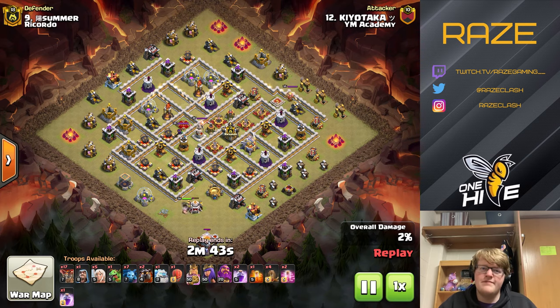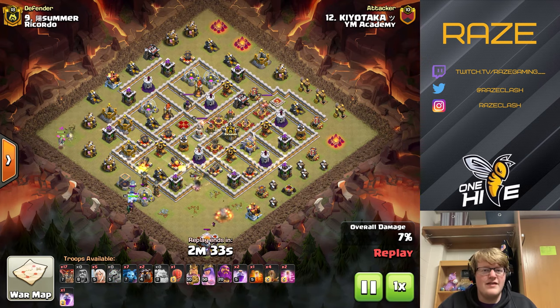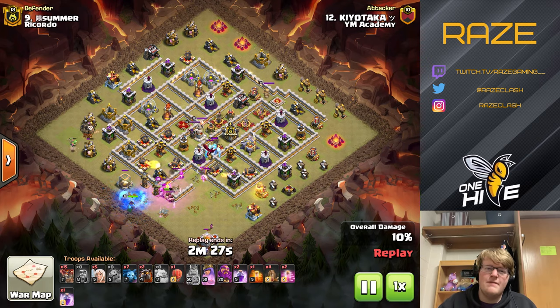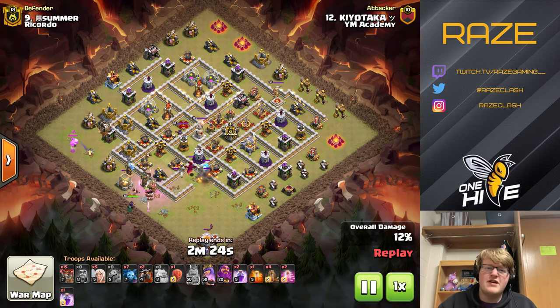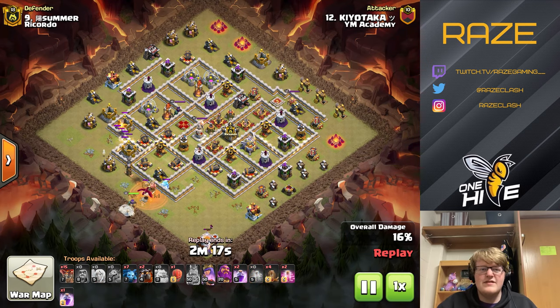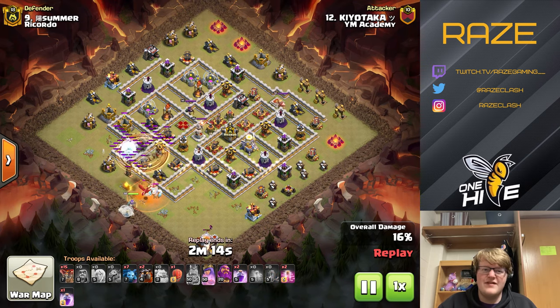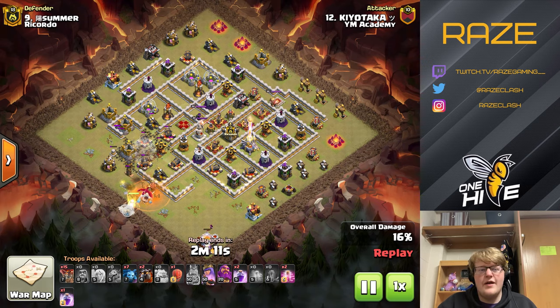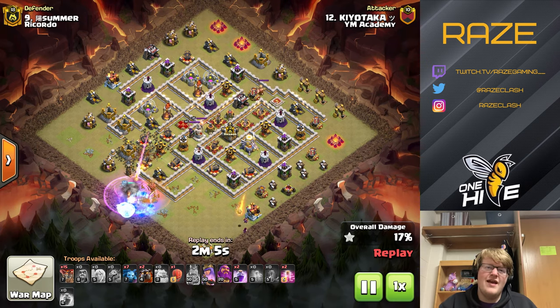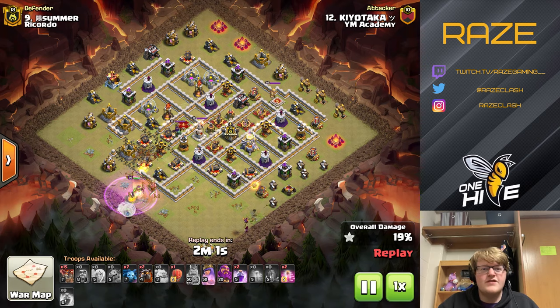Now we're up against a more compact base with the expo farm along with the eagle artillery on the same side. We're going to try and avoid that by attacking from the left side of the base. The queen is going to come in from eight o'clock going straight into the tesla farm. The CC is a dragon and an ice golem, so it's pretty easy to deal with. The earthquake goes down on the outside to get the queen from the outside into the inside and into the inferno tower area.